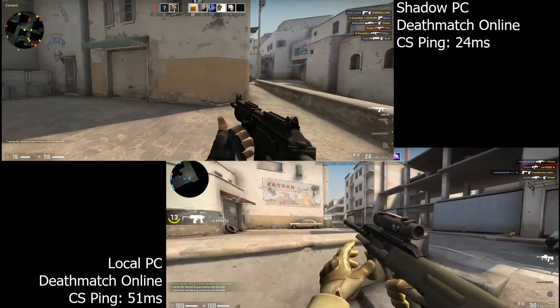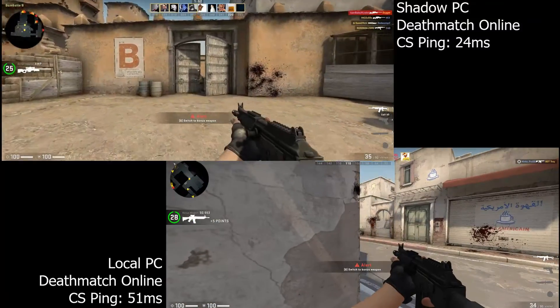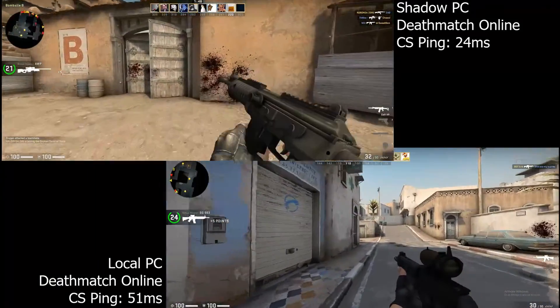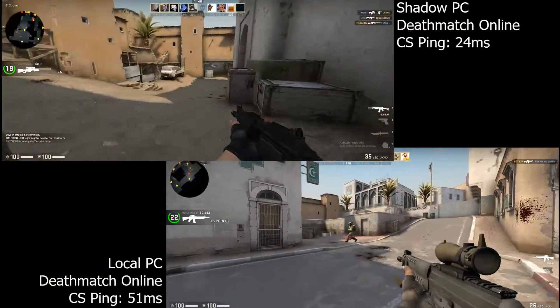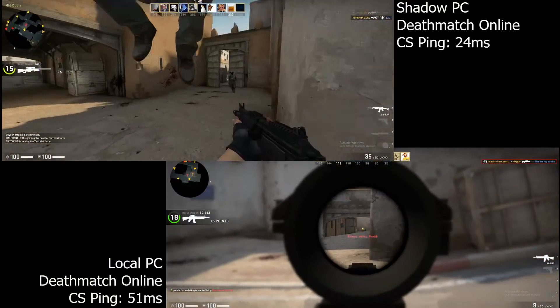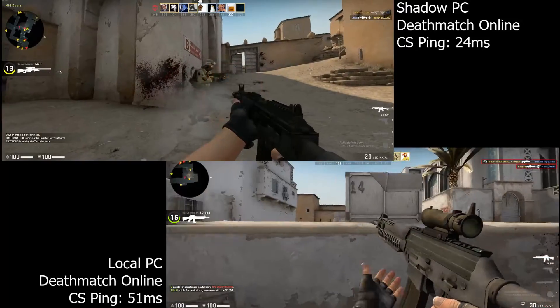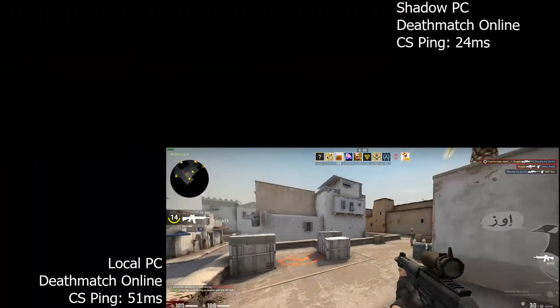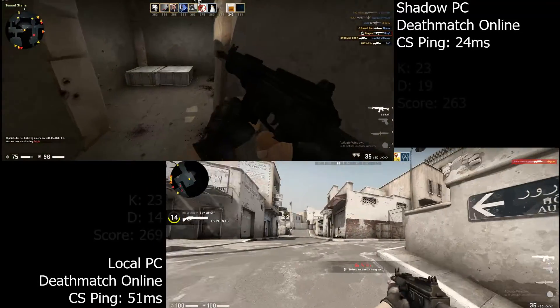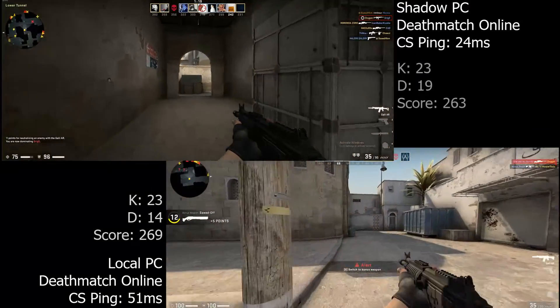Frame rates between the two weren't that different. They're both averaging around 200–250 frames, sometimes dropping to about 150 in busy indoor areas. You'll notice that my actual latency within Counter-Strike was better on my Shadow PC than it was on my local PC — my local PC was bouncing between 50–55ms while the Shadow PC was about 20–25ms.